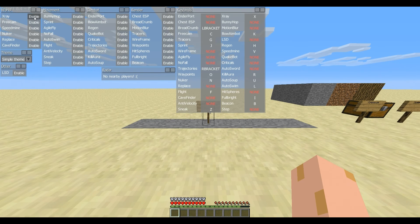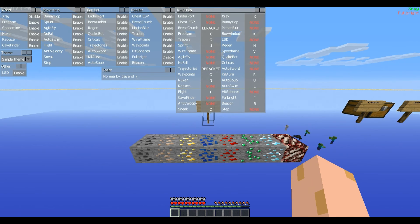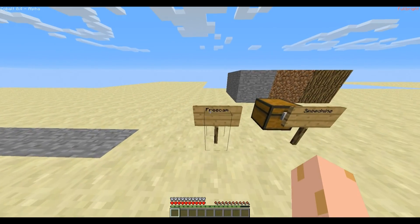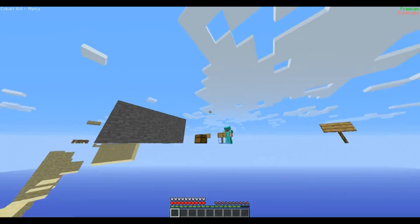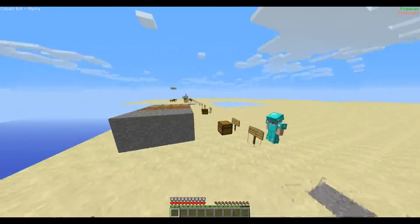Let's start with X-Ray. You have to turn on Fulbright, it seems. The only thing originally added is Diamond Ore — you have to add everything else yourself. Freecam makes a player model of yourself and is basically just like any other Freecam.